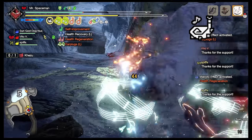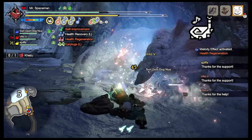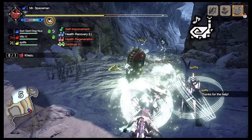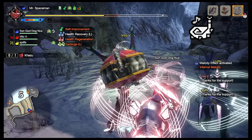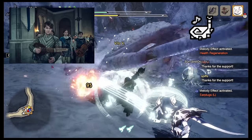Hunting Horn is great, especially if you like playing support alongside your offense. Each attack you do has notes appear in the staff, and when the right notes are there, your songs automatically activate and buff up both you and your teammates — be it your fellow hunters, your cats, and your dogs. Each horn has different songs available; it's great for players who like to play Bard in D&D.